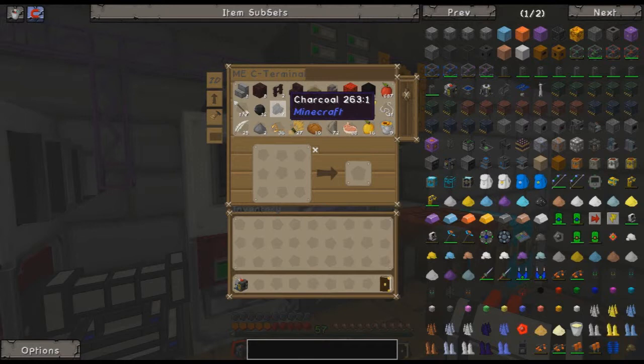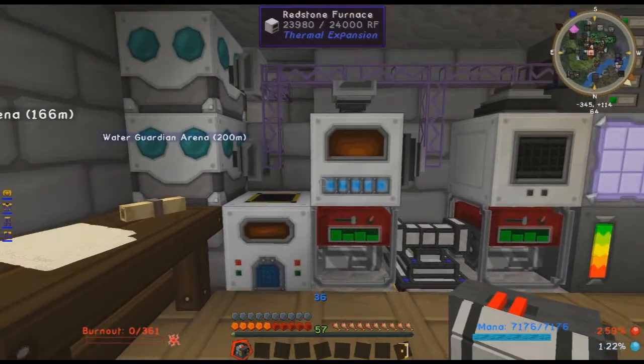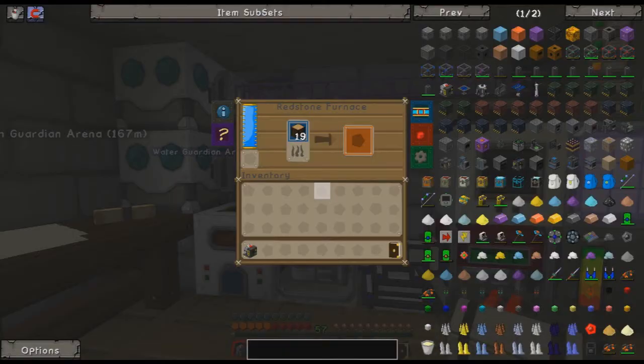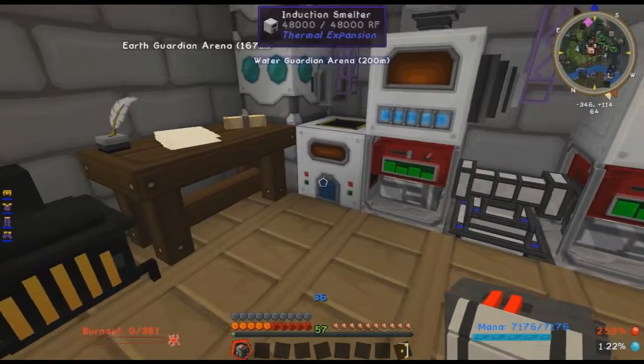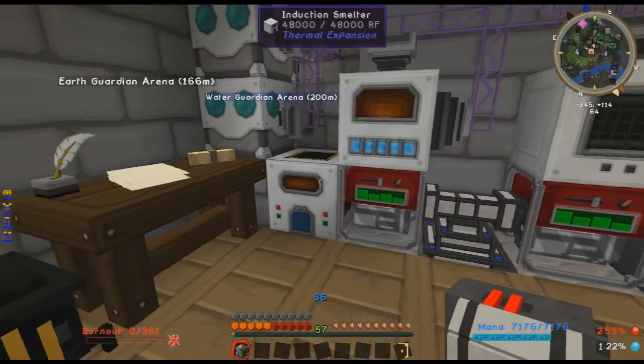6, 7, 8, 9, 10 — come on, 2 more, 1 more — and boom! 10. Okay, cool. Let's make some steel! That should make steel, very nice. Still making charcoal. Lovely steel, nice. I'm happy, that's cool.